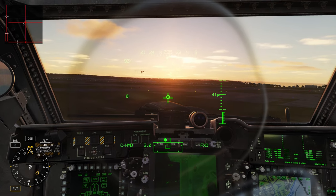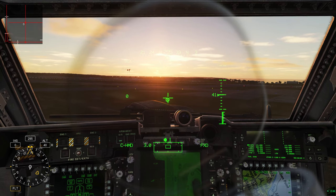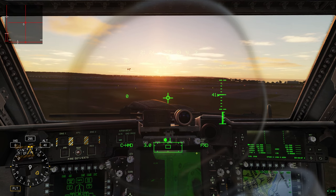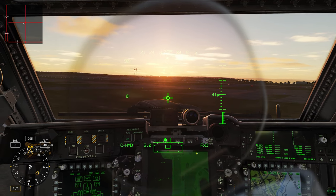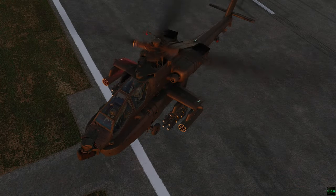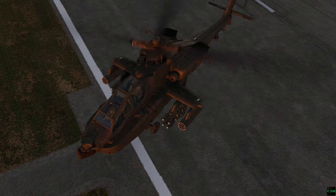The real secret to a perfect hover is hopping in the front seat and telling George to hold a perfect hover — that a boy, George. Okay, that's it for the overly detailed look at something you should be feeling out. Have fun, subscribe, next one should be out soon — aka when it's ready. Cheers folks.